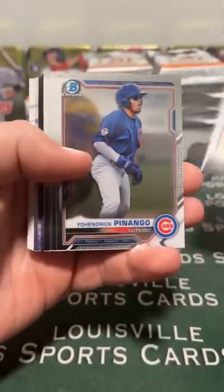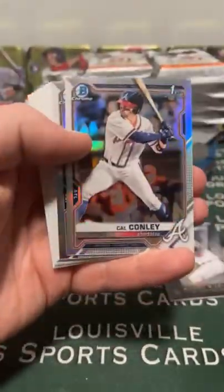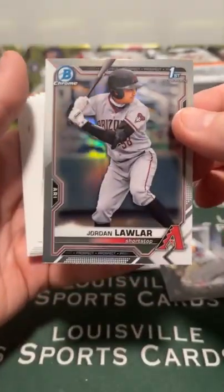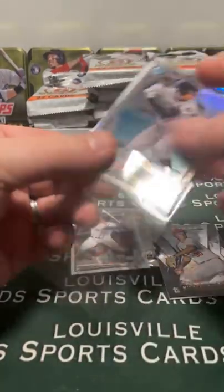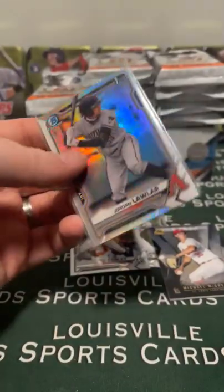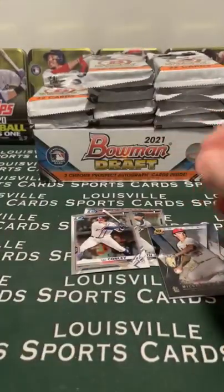We got our Invicta coming up. Wilson, Russell Smith. Michael McGreevy is the Invicta. Cal Conley refractor. And a nice Jordan Lawler refractor going to the Diamondbacks. Smiles with Arizona. Not bad - refractors have been decent so far.